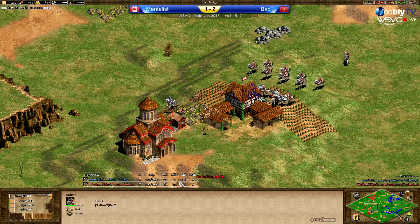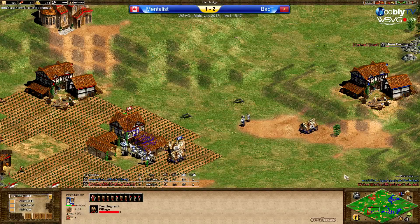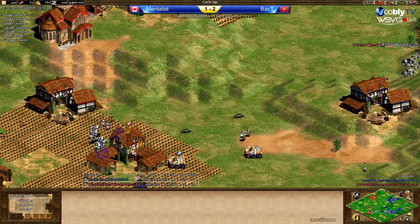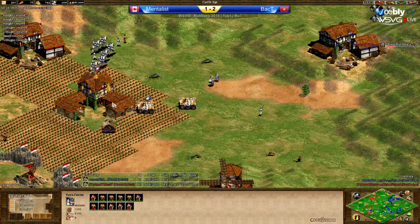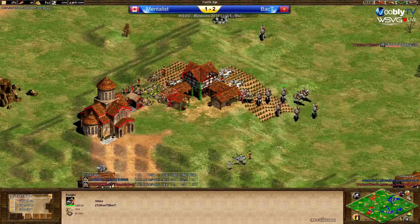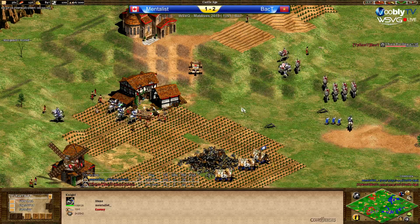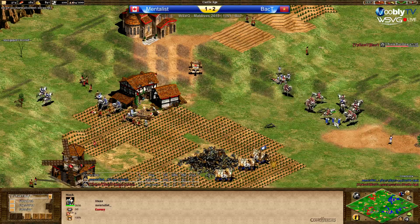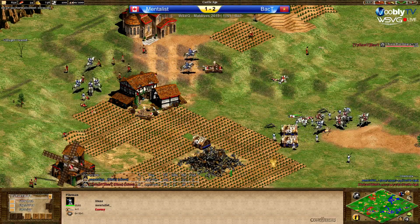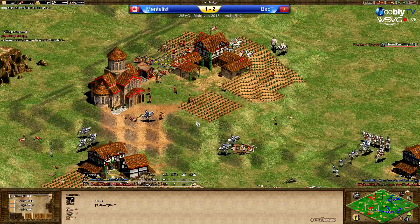Seeing the way that Back T's playing this, I don't think he's going to survive the castle push. He's behind in vills by 20, buying upgrades, and being pushed at the front. If he kills the push, he's got a good chance, but I think he'll struggle. He's coming with his own knights, getting plus two defense. Vills going down to the knights. Three monks for Mentalist — if he converts three knights it'll be worth it, because the pikemen come in from behind and kill off the rest anyway.